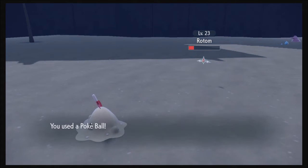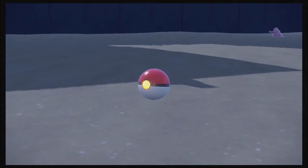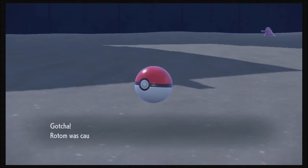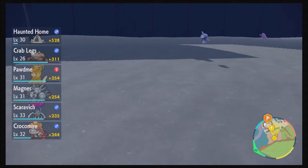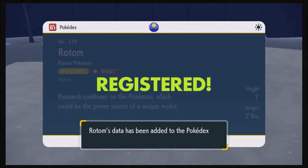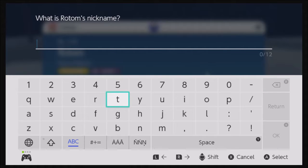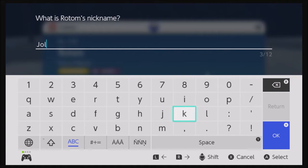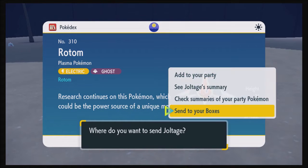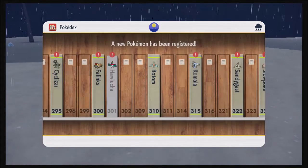Let me throw the Pokeball at it. Now my phone won't be alone — I have a Rotom! I'll call it Joltage for right now. Let's send it away to the box for the time being. Oh, number 310 in the Pokedex.